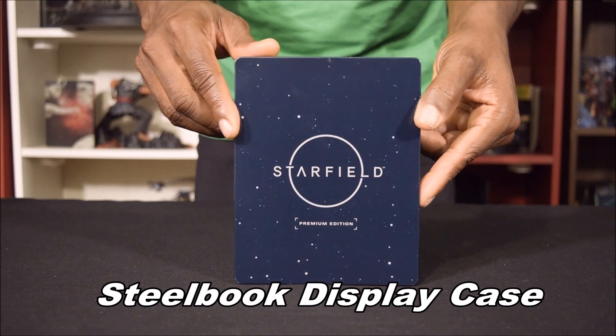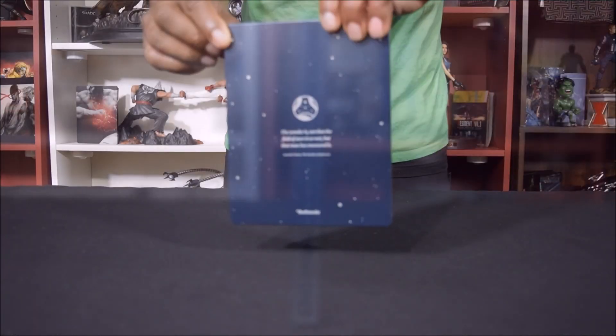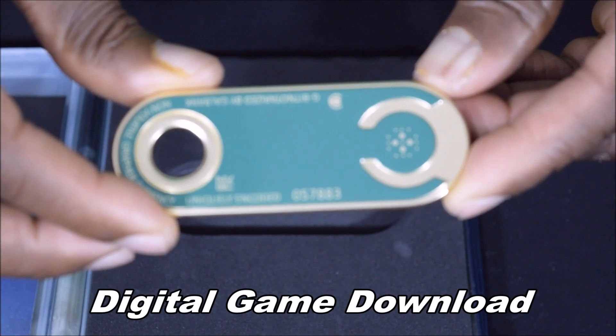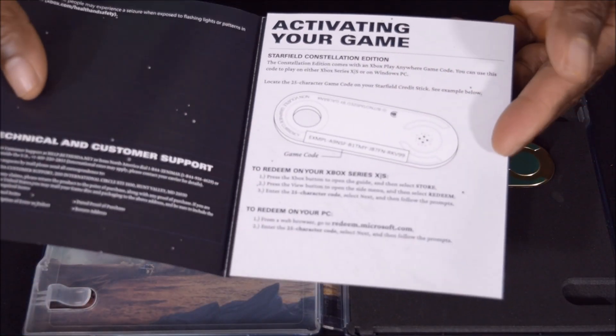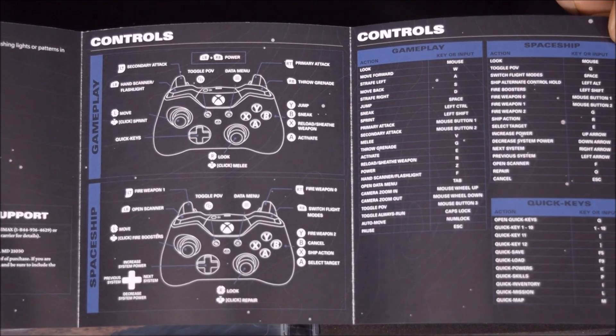Once we open the box, we'll take a look at the Steelbook display case. On the front, you'll read Starfield Premium Edition with a group of stars set in the background. On the spine of the Steelbook, again, you'll read Starfield Premium Edition. The background of stars continues as we look at the back of the Steelbook. There, you'll see the Constellation symbol, and down below, you'll read the same quote from the famous poet Anatole France. Inside, you'll find a credit stick with the game code laser etched on the back. And to your left, they provide you with an instruction manual on how to activate your game, control your character, and your spaceship.